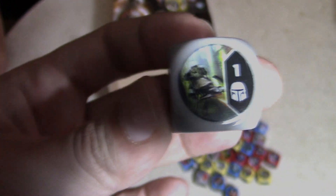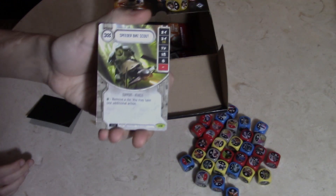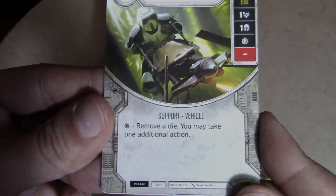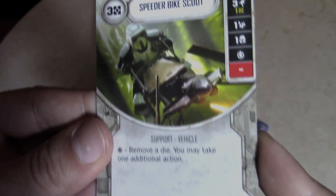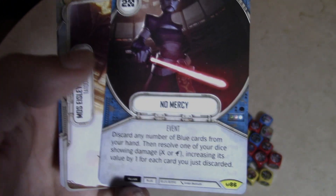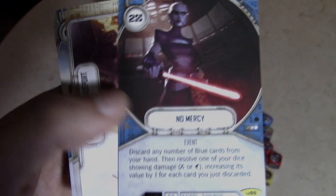This is the fourth to last one — and it is a Speeder Bike Scout. It looks like a stormtrooper speeder bike: remove a die, you may take an additional action. Oh cool — an Asajj Ventress card, never seen that. Another Mos Eisley Spaceport, Take Cover, and Reposition.